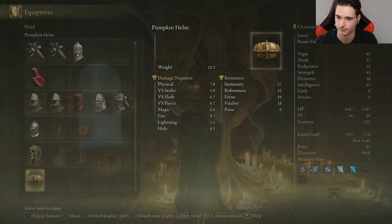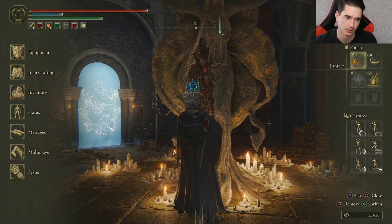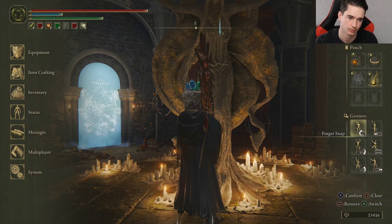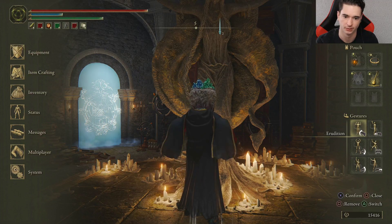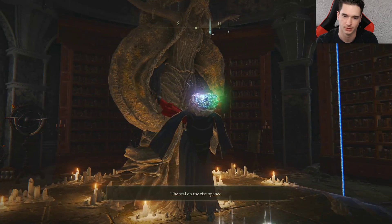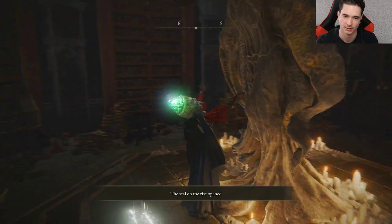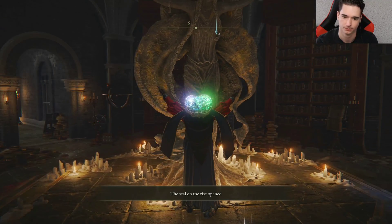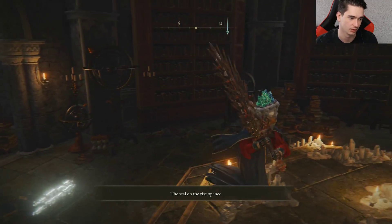Yeah, so in front of this statue we put on the twin sage hat, and then change the gesture to erudition. There it is. And supposedly if we do this in front of the statue we will — oh it worked! My helmet lit up. The seal on the rise is open, so we can proceed.